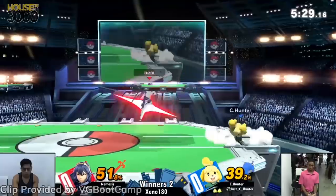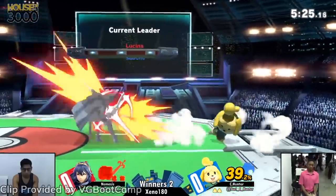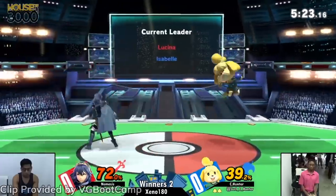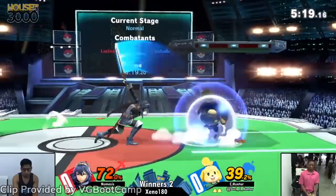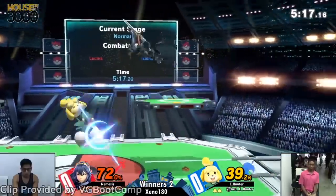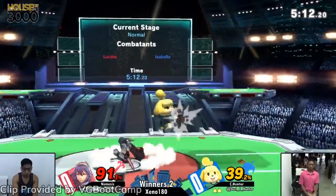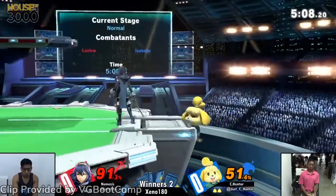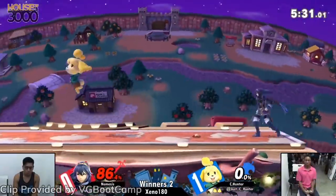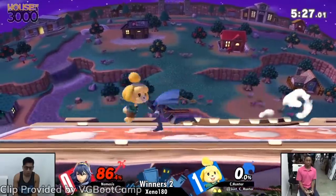We continue on to Isabelle by highlighting a match between Lucina main Nemesis and Sea Hunter on Isabelle. The most critical part of Isabelle's kit and what defines the range you need to play around is her fair slingshot. If Isabelle can keep opponents within that range, she can keep control of the pace of the game, which Sea Hunter does for almost the entirety of the set. Hunter tends to counter with an up tilt that looks like it leads into a bunch of options. When Nemesis starts giving Isabelle too much space, Sea Hunter capitalizes by taking the time to plant a Lloyd.